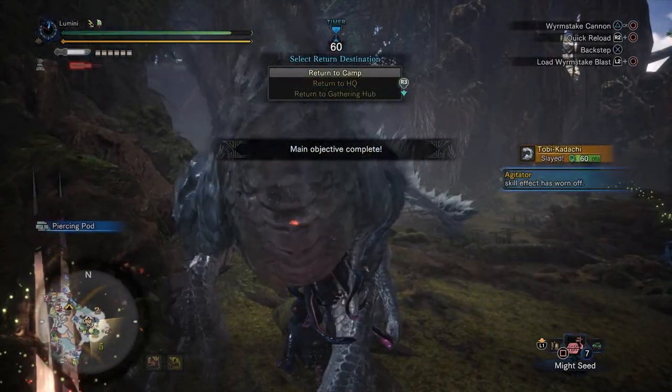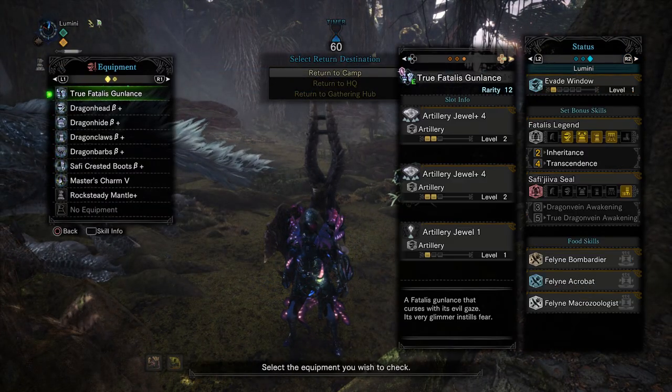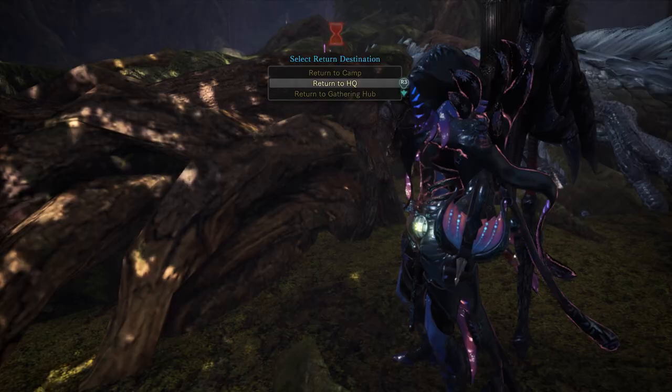Which brings me to another point about his moveset. If you see him climbing on a tree, it's going to be very context-based on whether or not it's a free opening. But if he's not charged up, he's just going to attack you immediately.